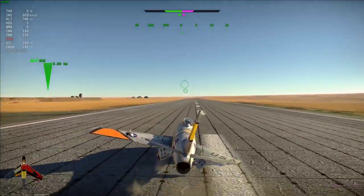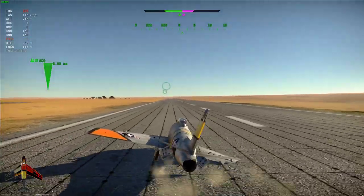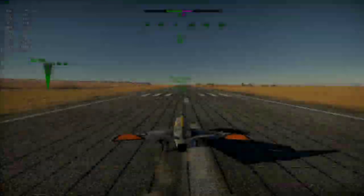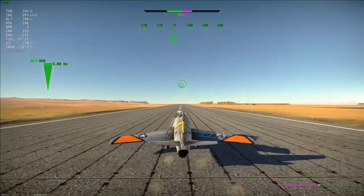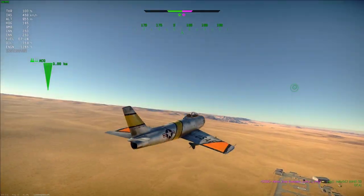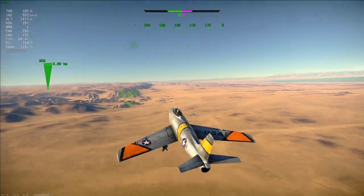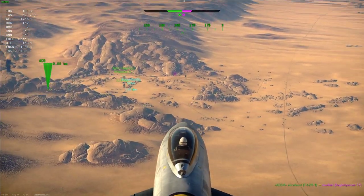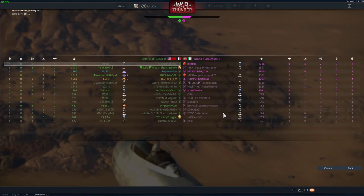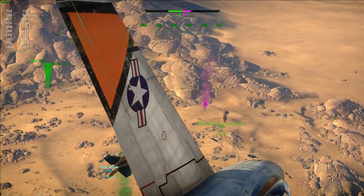Back when I started, the best jet you could get was the F86 Sabre, so there weren't that many jets in the game and it wasn't that hard to grind to it — you could basically just go straight down the fighter tree on the American line. But nowadays, with the F104, F104C, and F3H2 being added, I can't imagine the number of planes they're going to keep adding if they continue down the line.